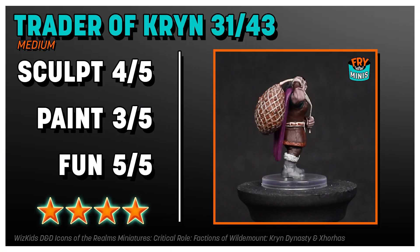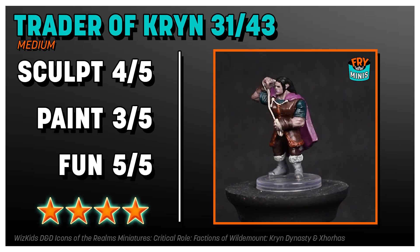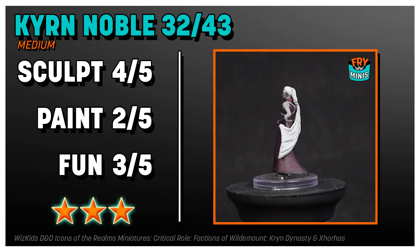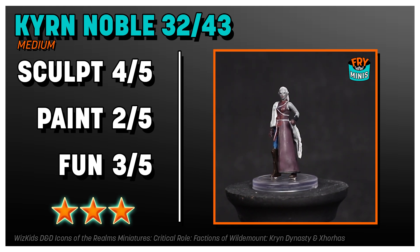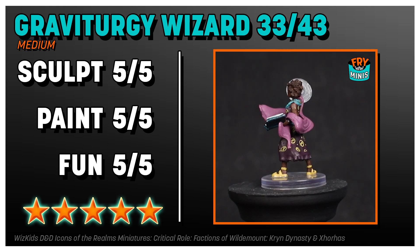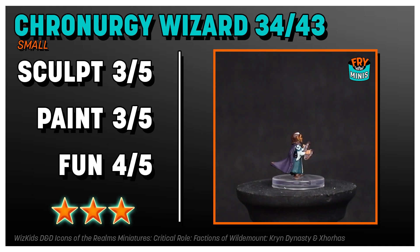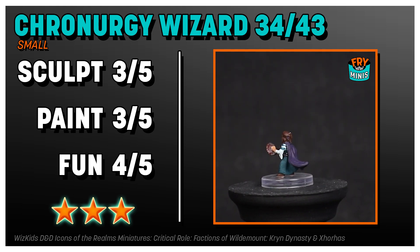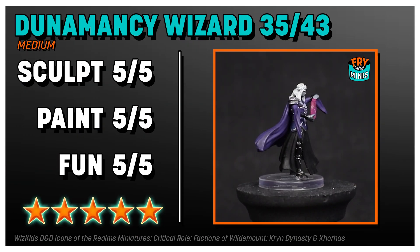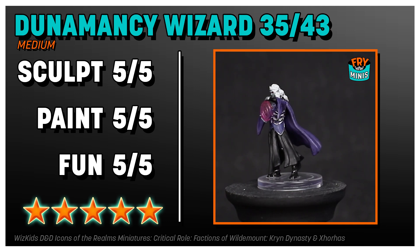I really enjoyed the Trader of Kryn. The sculpt was good, and it's unusual to have such a beefy kind of person — I'm assuming this is an orc. The Kryn Noble paint job is so, so basic, but the sculpt is really well done. I love all the different flowing layers — I think this is one of the more elegant minis. The Graviturgy Wizard might actually be my favorite mini in this whole set. The sculpt is so dynamic, flowing and action-oriented, the paint job is really, really good, and it's just such a fun mini. The Chronergy Wizard is good and kind of fun with the spell effect, but sometimes these small gnomes are just let down by their size. The Dunamancy Wizard is also fantastic — flowing robes, the paint job is surprisingly well done, and it's just a lot of fun to have this cool drow.